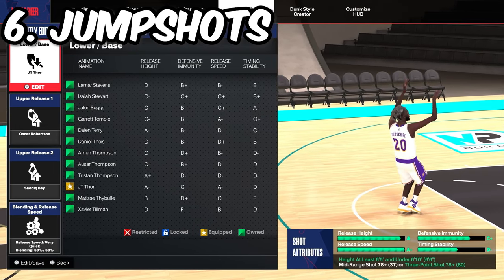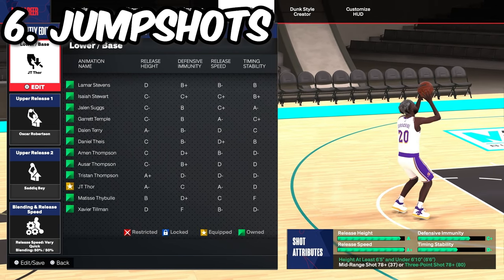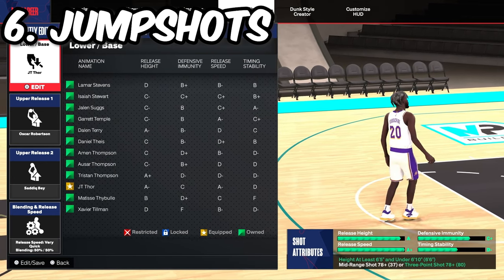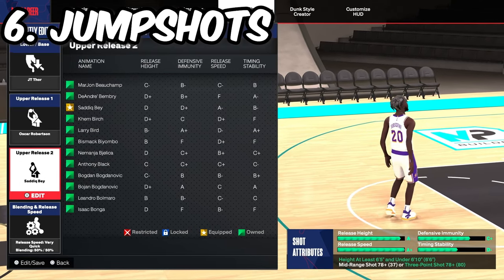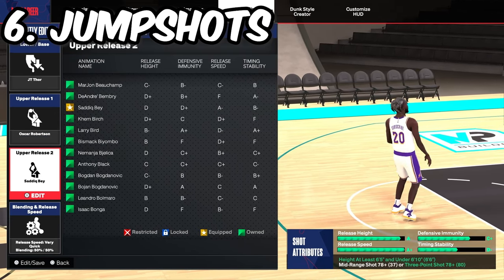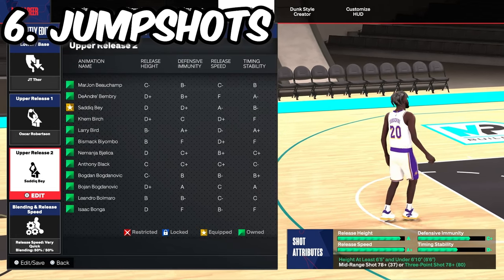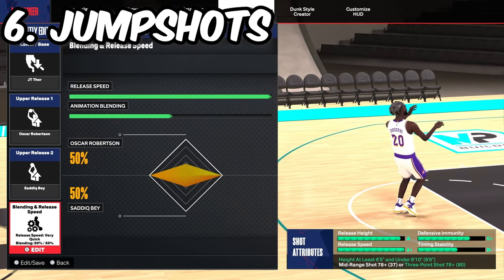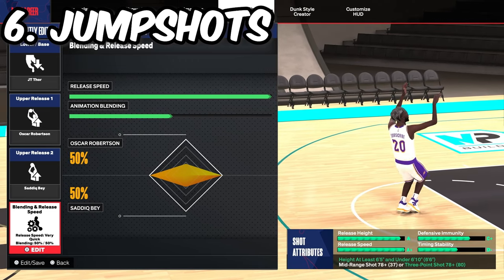Now for my second jump shot, which covers any build from 6'5 all the way up to 6'9 — tall guards, locks, and poppers. The base you're going to want is JT Thor, by far one of the best bases in the game. It reminds me of LaMelo Ball from last year. Upper release one is Oscar Robinson, and upper release two is Sadiq Bey. Release height is an A, release speed is A+. Defensive immunity is kind of low, but it doesn't matter because you'll get your shot out before the defense gets there. Release speed is fast as possible — always have a fast jump shot. Animation blending is going to be 50% Oscar Robinson and 50% Sadiq Bey.